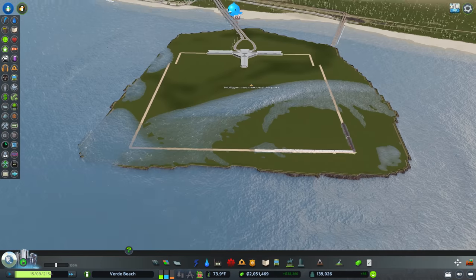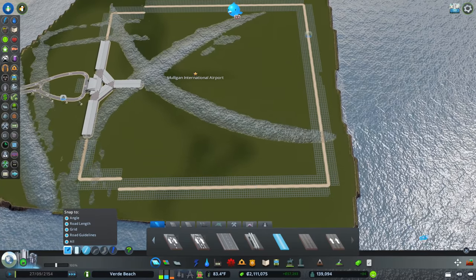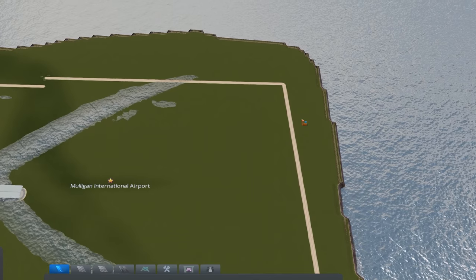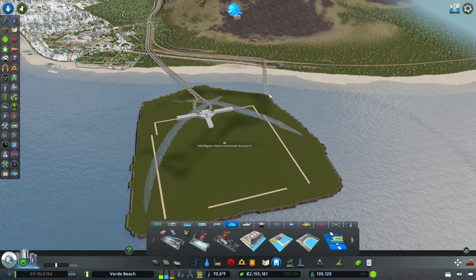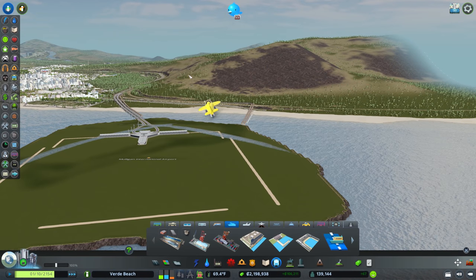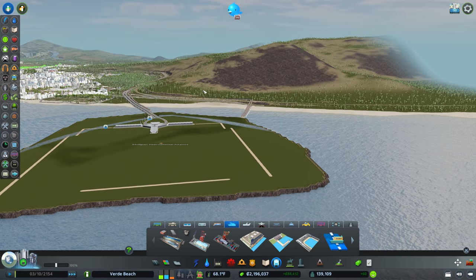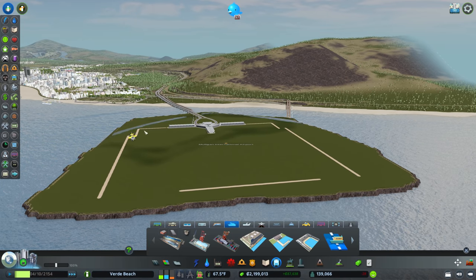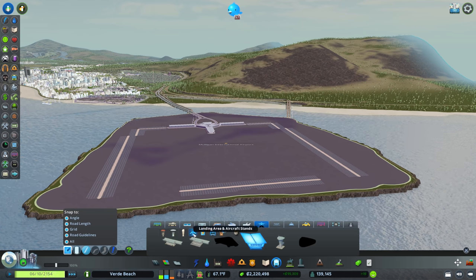There's our runway situation - we've dramatically over-reclaimed land over here so let's pull some of that back. I use the landscaping tool so that doesn't clean up my district. I know that if I build our runway with this line in place it will not build the end of the runway, so I'm going to cut this off here. I want two runways departing in different directions - the planes over here will take off this way, and they'll hopefully have enough height to not hit any rail.